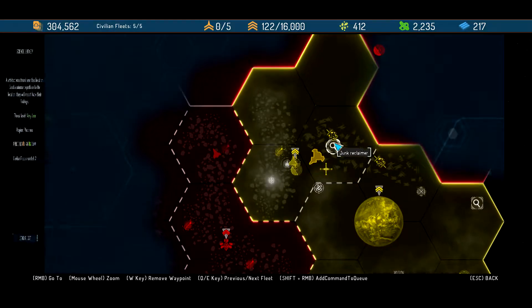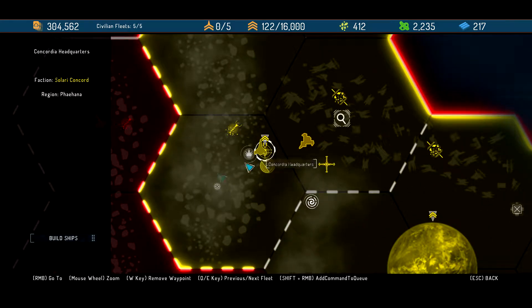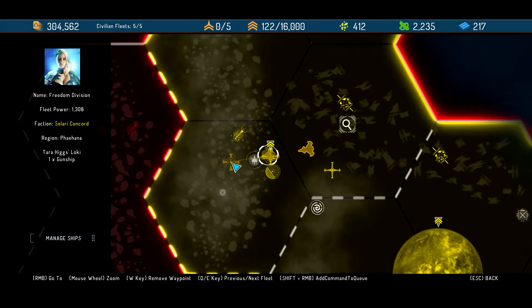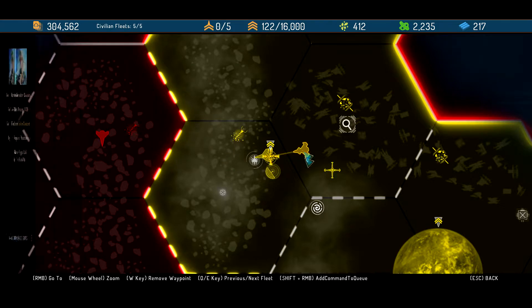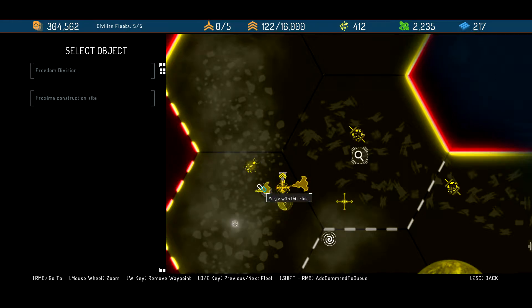Let's head back to base and get our ship repaired. Initiating sublight, realigning course. I guess you can move - I don't think you could previously move in this mode, you had to get out of it.